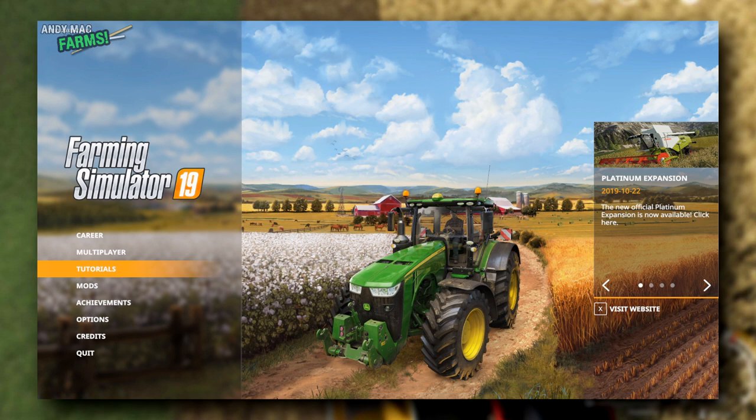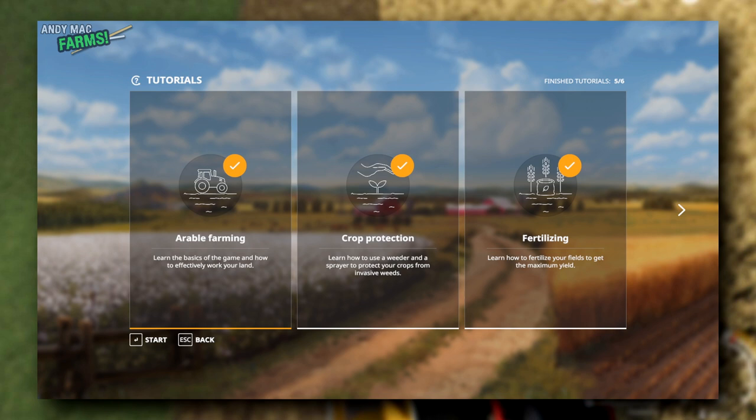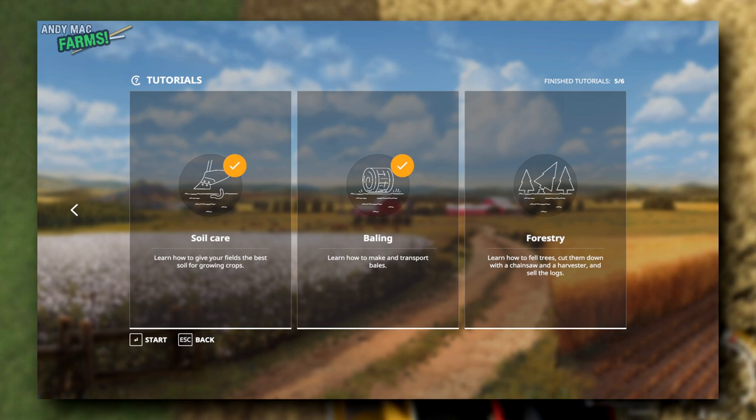The first thing I would suggest you do is go through the tutorials. There's a whole load of tutorials to take you through arable farming, crop protection, fertilizing — it takes you through a whole load of stuff. You don't need to do the forestry one unless you're particularly going to get into forestry, but I would certainly do all of the others up to baling. It gives you an idea of how it works.